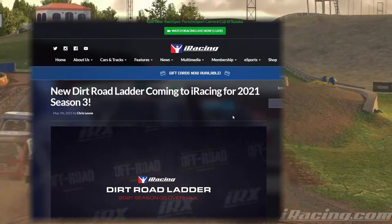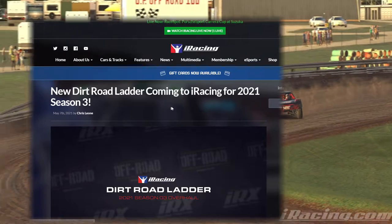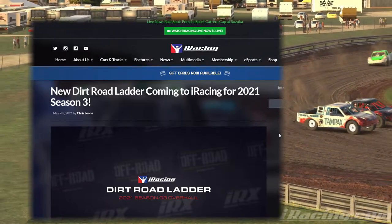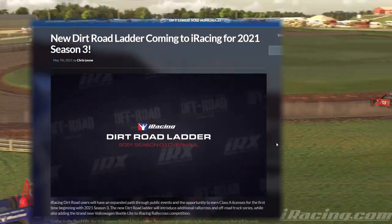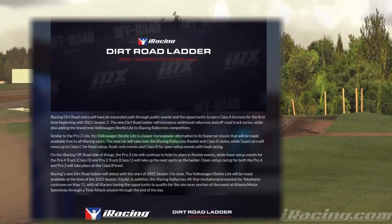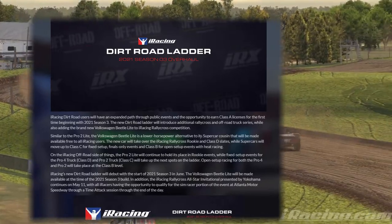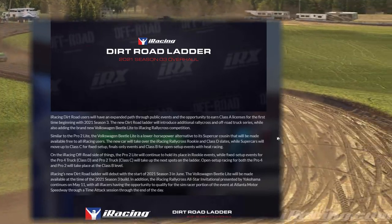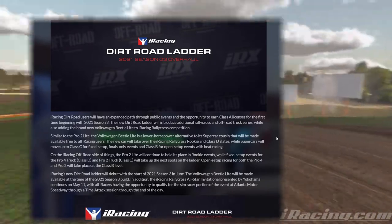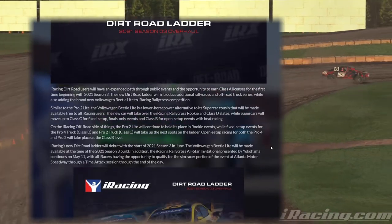We'll take a look at the website first. You can see May 7th there was a post made about the new Dirt Road ladder coming to iRacing for 2021 Season 3. It talks a little bit about what's coming. There's a new Volkswagen Beetle Light, a lower horsepower alternative to its supercar cousin, the Volkswagen Beetle that we all currently have. This will be a free vehicle for everyone.